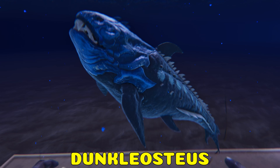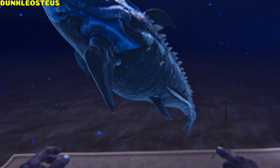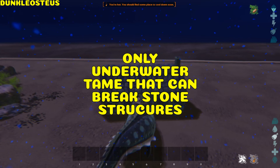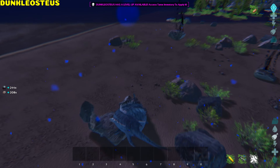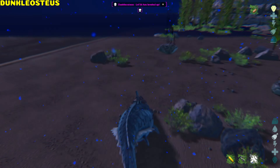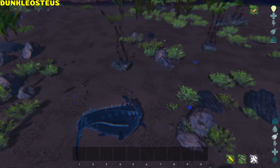Dunkleoesteus. The Dunkle has damage reduction of 40% from melee attacks and 60% from projectiles. It is the only underwater tame that can break stone structures. It's an excellent gatherer, with weight reduction of 50% on black pearls, crystal, metal, oil, and stone, and 75% reduction on obsidian.